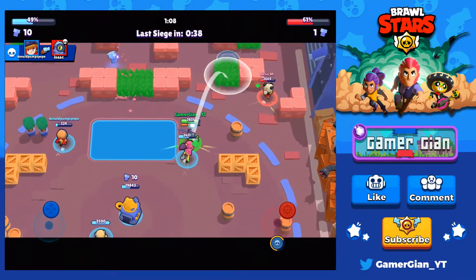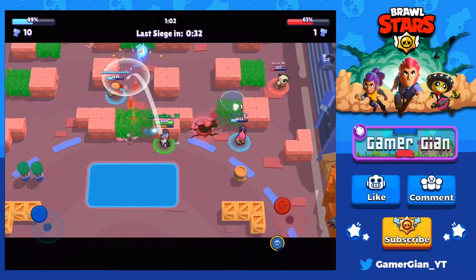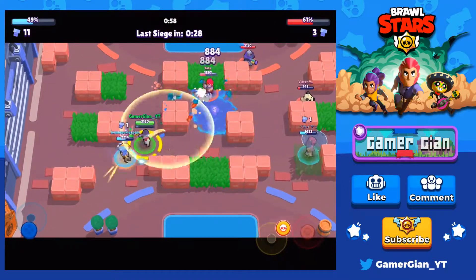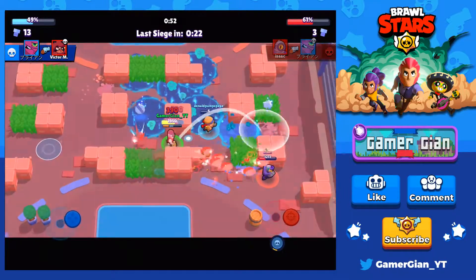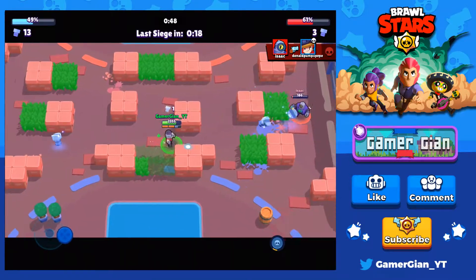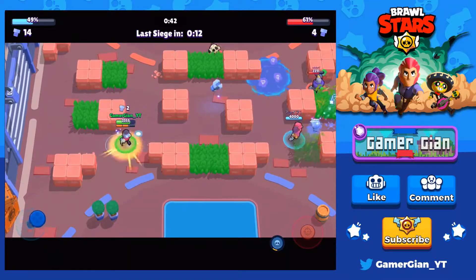The Nita is doing work with like no health barely, so we're gonna spam this one section. Look how it pushed the Nita back immediately - she has to run away because obviously she can't go there because of what I dropped right there. I'm gonna spam like crazy. That really did work on the Rico. I can't go down here because of the low health but I can just stay here.